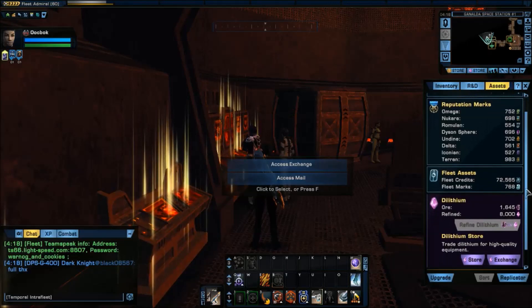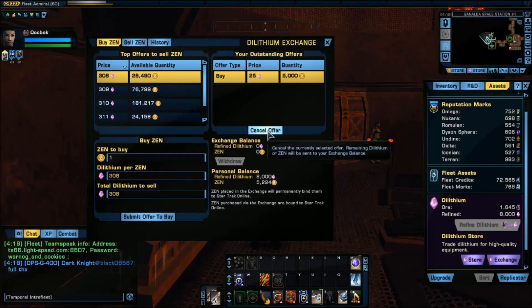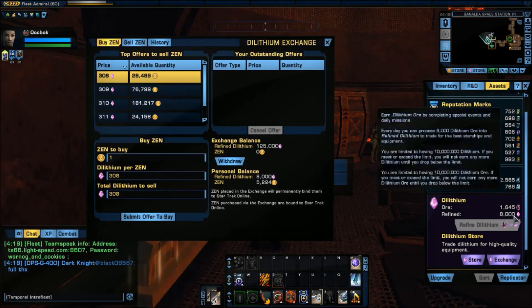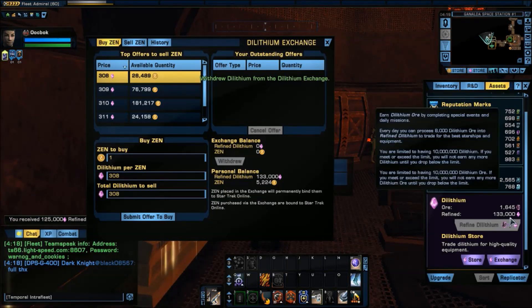I'm going to open up the dilithium exchange and let it load. You'll notice my offer is still there — nobody has bought it. So I come down to the 'Cancel Offer' button and click that. Now I have an exchange balance of 125,000 refined dilithium — that's how many dilithium I put up. The 'Withdraw' button is now lit up. The toon currently only shows 8,000 dilithium, but clicking 'Withdraw' lets me take it out of my exchange balance and put it on the toon. I click withdraw and now my toon has 133,000 dilithium.